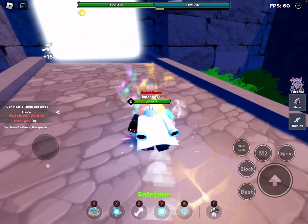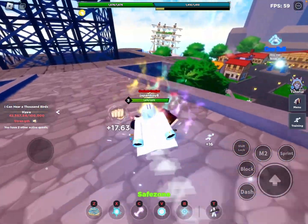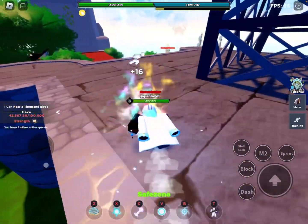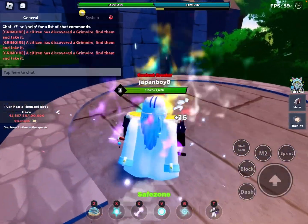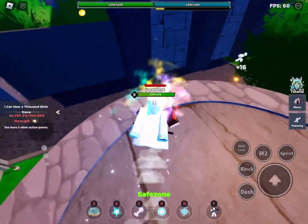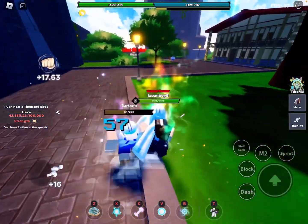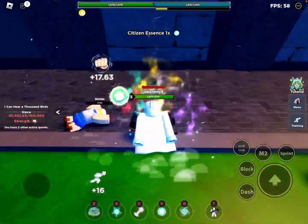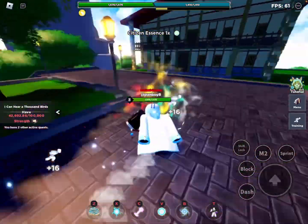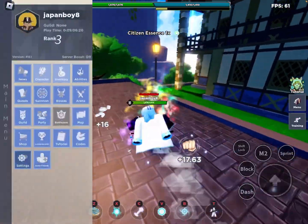To get abilities, you do quests on the tiers — each tier has different abilities you can get. You may see in the chat that a citizen has discovered a Grimoire. When that happens, go around and kill NPCs until one of them transforms into the Grimoire ability, then fight them for it.